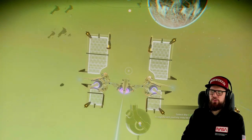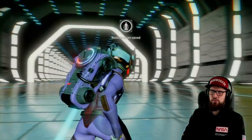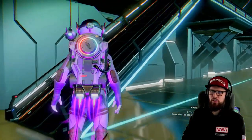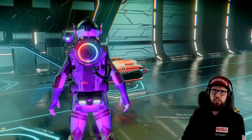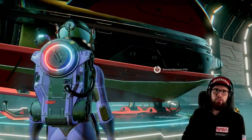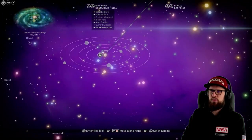In every new system you visit, make sure to visit the space station and get out of your starship to be able to revisit that system at any time via teleporter, and also to purchase an exosuit inventory slot right there. Make sure to also do that at the anomaly — that's a total of two slots for your exosuit inventory per system. When done, fly out again and open up the galaxy map to continue on the expedition route.